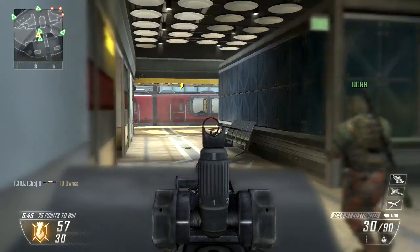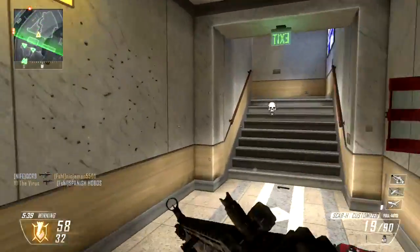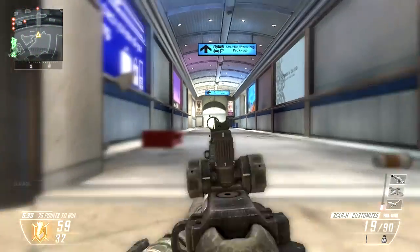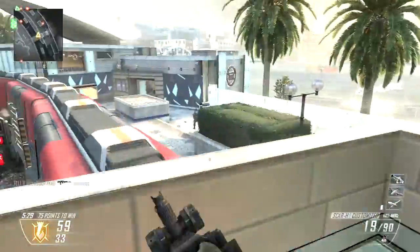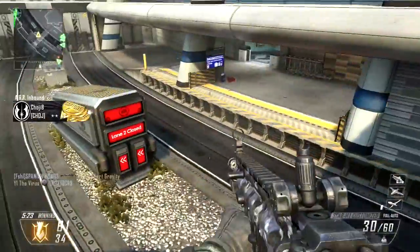Hopefully I get a little bit more kills now. They also addressed an issue with activating prestige on a weapon not removing attachments from that weapon in another class set. So let's say I had the Scar H at max prestige in one class set and I prestige it — it's rank 1 in the other class set but it still has the weapon attachments attached. They fixed that so it doesn't happen anymore.